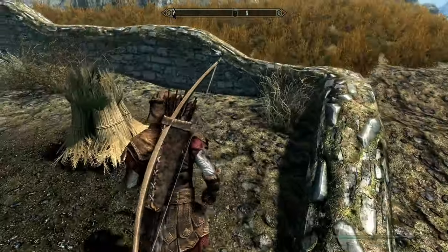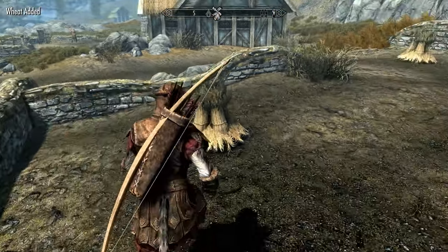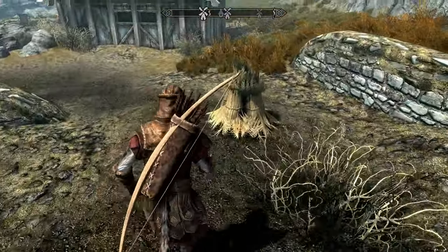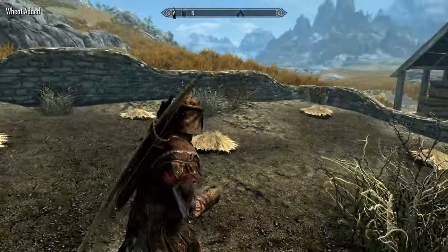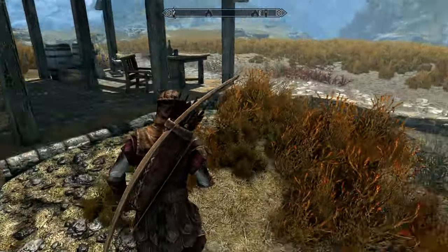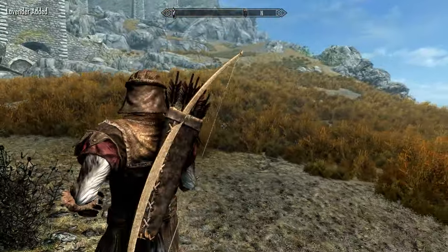Another important part: in this farm here there's a bunch of wheat. You want to grab this wheat because we are going to use it in some potions later. Once you've got the wheat from this farm, you can hop back to Whiterun.